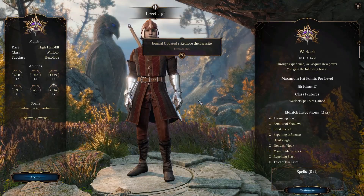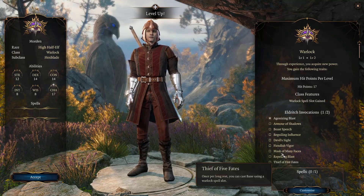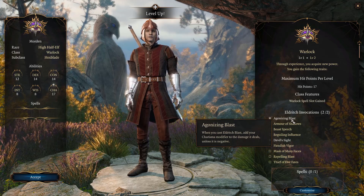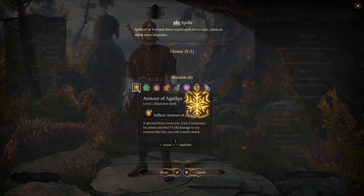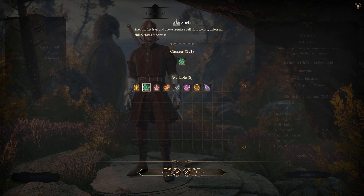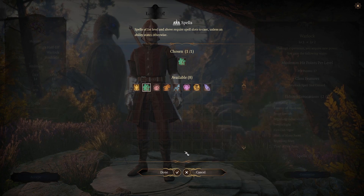When you reach level 2, you will have to choose from a list of invocations. My recommendation is choosing Devil's Sight for when we get to level 3 and choose Darkness as one of our spells, and the other I would choose is Agonizing Blast because of our really high Charisma modifier. As for spells, I would choose from either Expeditious Retreat for extra speed, Armour of Agathys, or Arms of Hadar — though I chose Arms of Hadar and didn't end up using it, so Expeditious Retreat is probably the better pick.